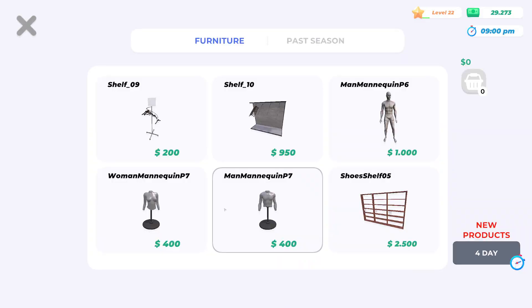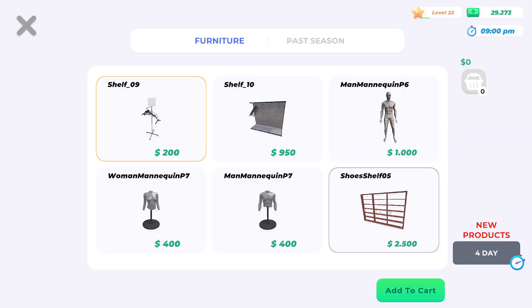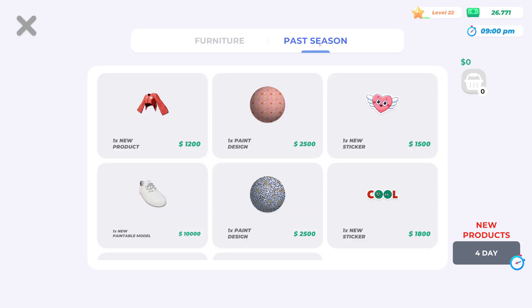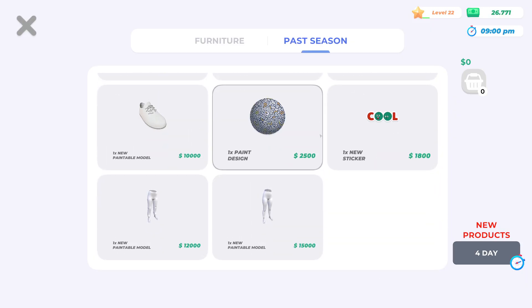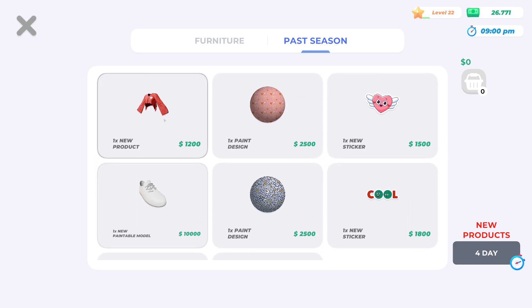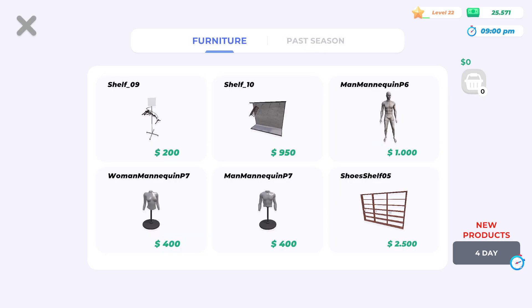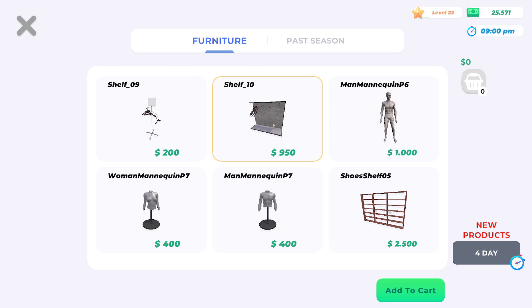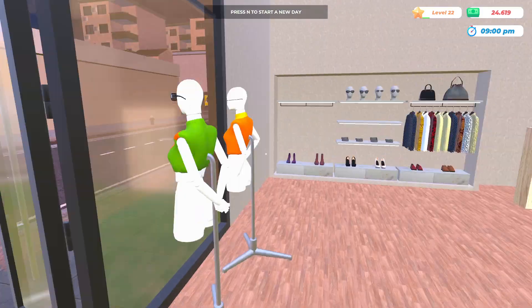Clothing Pass — hello. Do I have money for this? Oh my god, we can actually buy this? What? Mannequin shoe shelf — add to cart. Oh, absolutely, we are buying that. Past seasons — why is everything for money now? One new paintable model, new product. I think they got rid of that special currency because no one was using it, and now it's just for money.